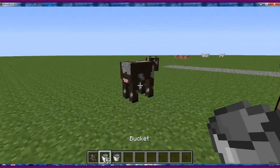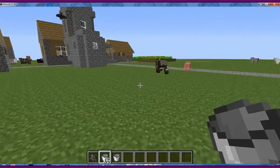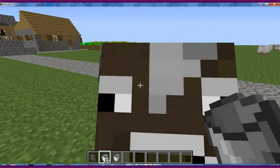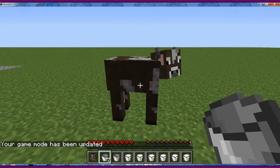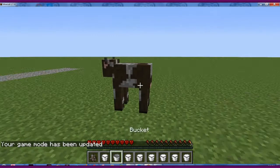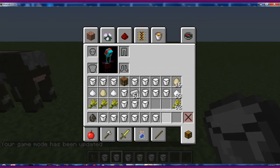So now we're going to spawn our cow. All we do is right-click the cow to milk it. It's not working — come back! Okay, let's try that again. There we go. I guess we have to be on survival mode. So we got that, and we have our milk. That's all you do — just right-click the cow. As you can see, you have to be on survival mode.